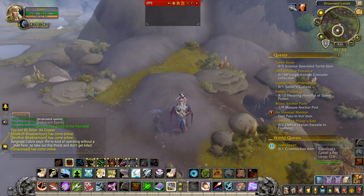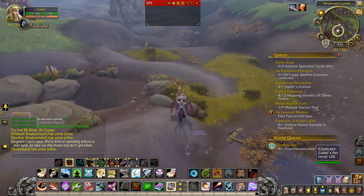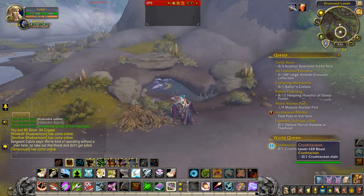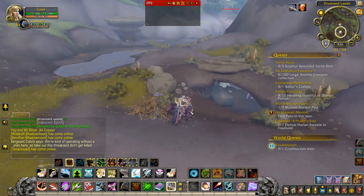In this quest — world quest I guess you'd call it — all you have to do is kill this little crab here. You can see him back there in his cave. I'm guessing if you're having trouble with this quest, the only reason is you can't figure out how to get to him.